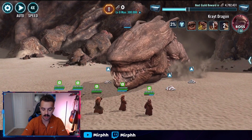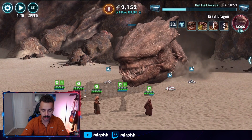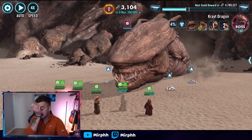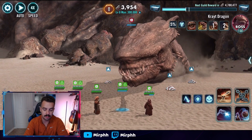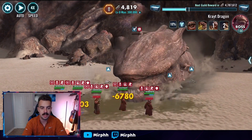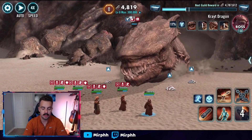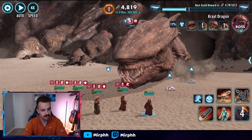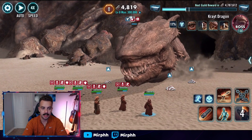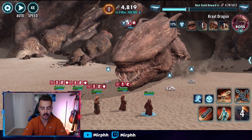The trick with this team is just to survive as long as possible. Some of the RNG involved is who Chief Nebit is calling to assist, and how many thermal detonators are able to apply on the Crate Dragon. What happens is he attacks my whole team, and when he does, it procs a special that puts thermal detonators on the Crate Dragon.